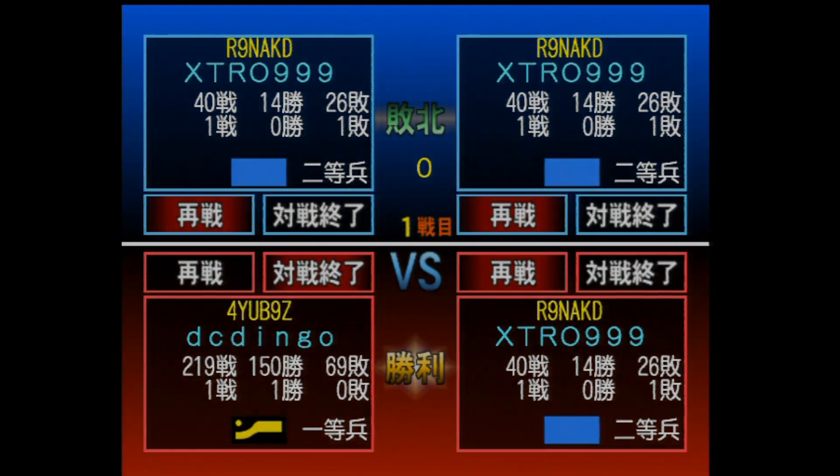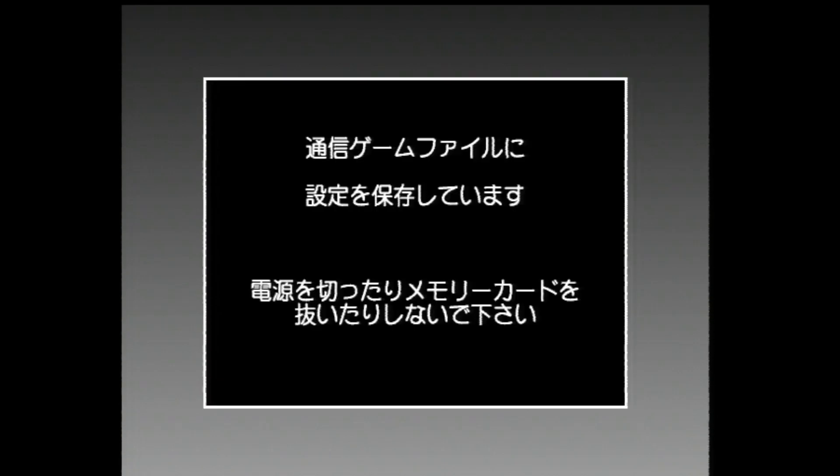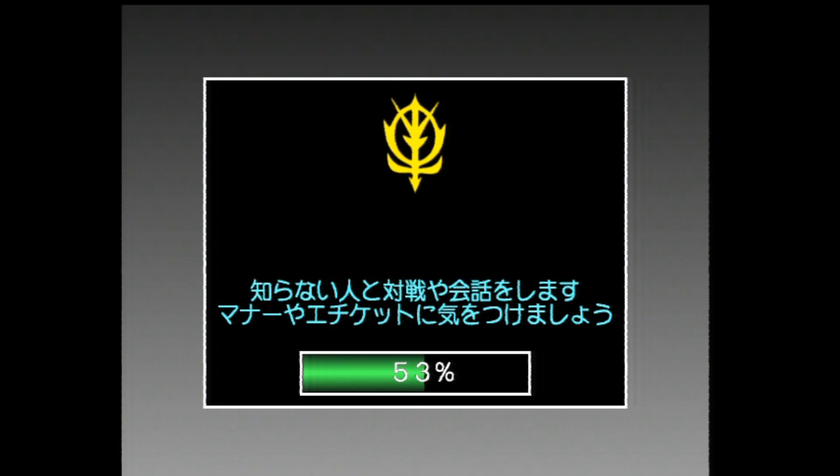At this point you may see another screen come up with a list of player names — it's basically just registering friends. If you press right and then press A, you can register them as a friend. You don't have to, it's just an option there. And then you'll be taken back to the server menu again.